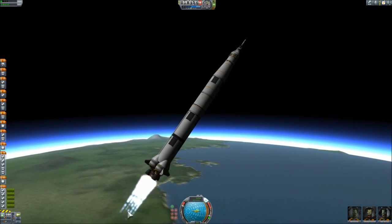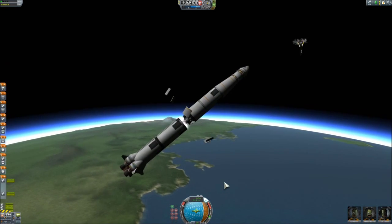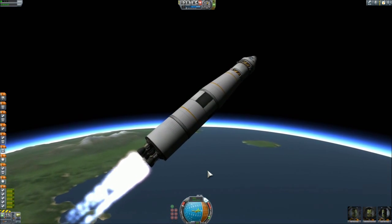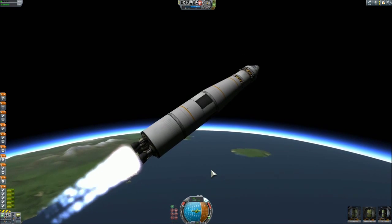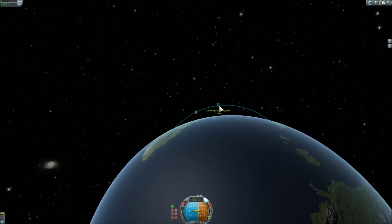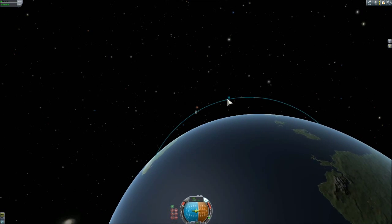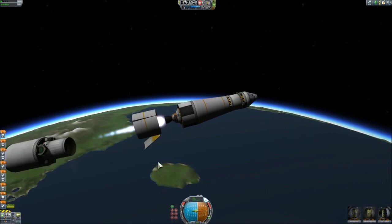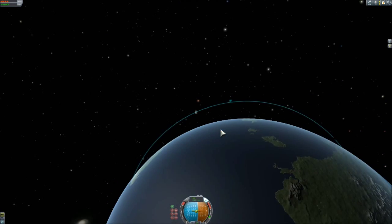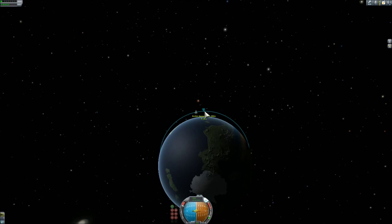The middle engine turns off about 30 seconds before the burnout of the stage, similar to the original. The second stage also has five engines, and not only the middle one is gimbaled — the thrust-to-weight ratio was just barely above one, so I needed LV-T30s there. In reality the outer ones were gimbaled and the middle one was not. Anyway, it works quite well and pushes me almost to orbit. Finally, the third stage with a single Skipper engine will push me into orbit and perform the injection burn toward the Mun.